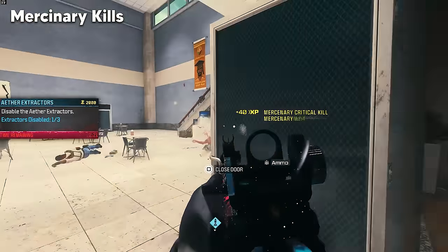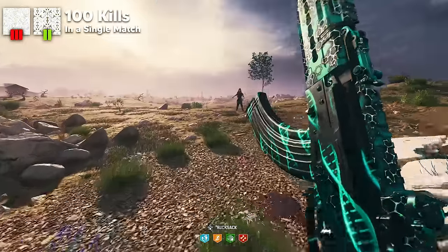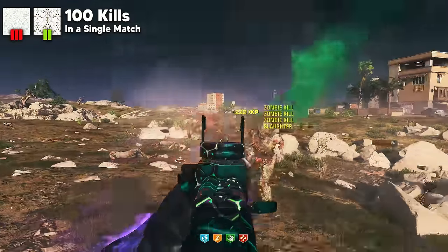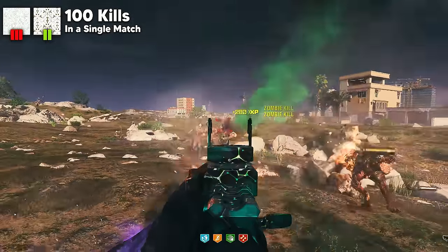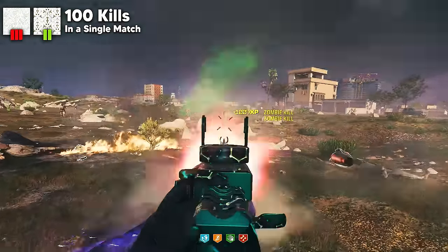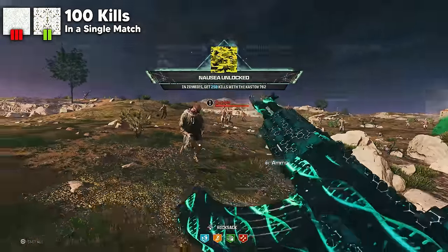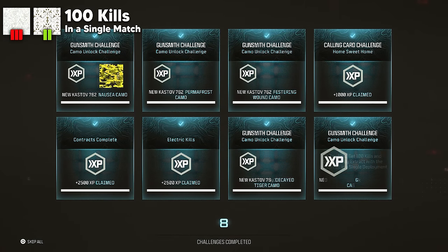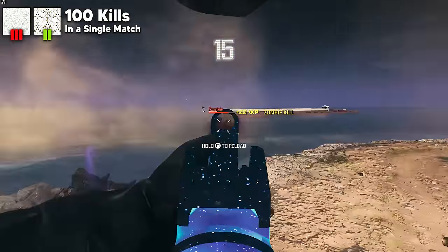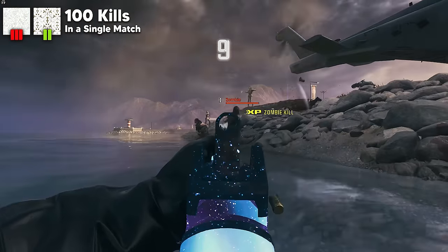That concludes all of the base camo challenges. The Completionist camos are just as easy. For the Golden Enigma or Golden Ivory camos on each weapon, you need 100 kills in a single match and then exfil. If you've been efficient and completed all four base camos within the same match and have more than 100 kills when you exfil, you'll get that gold camo right away. In the odd case you didn't reach 100 kills, just farm a few contracts or call in a couple exfils, kill the zombies, and your golden challenges are complete.